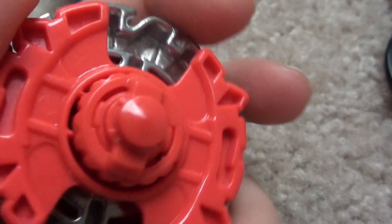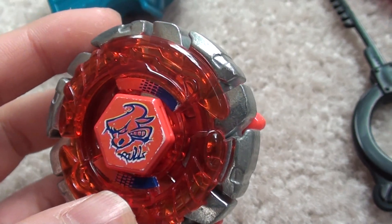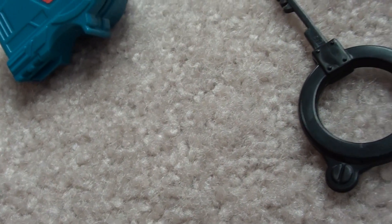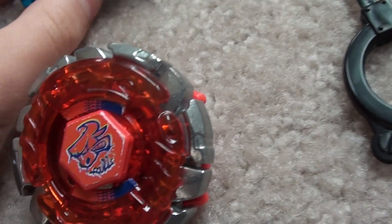Moving on to the bay, this red-orange face bolt - as you can see right there and right there - the horns stick out a little bit because of these little things, so they stick out more.